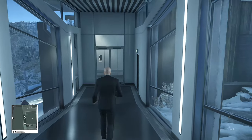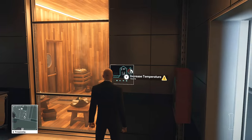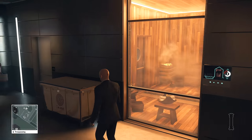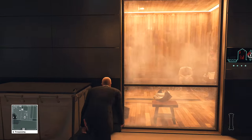Once inside, use the controller to make it much hotter, which will make the people inside leave as Yuki comes to inspect it. At this point you're just going to have to wait 30 seconds to a minute for everyone to take their positions. As soon as Yuki gets inside the room, go through the door on your left and lock her inside, killing her.